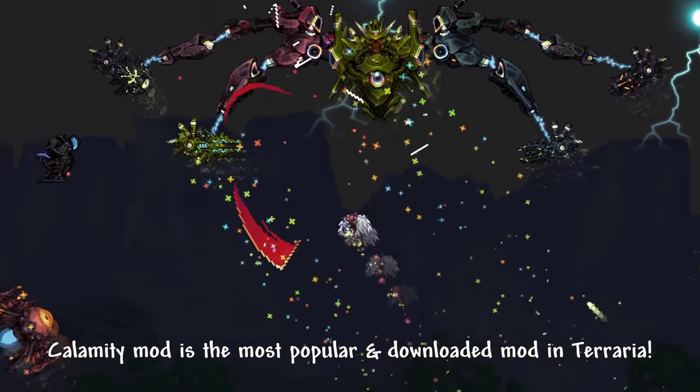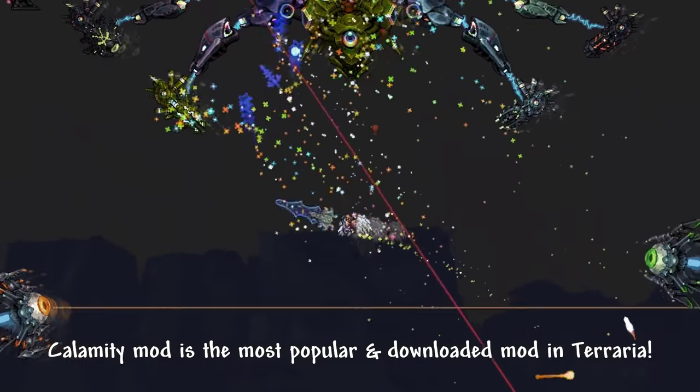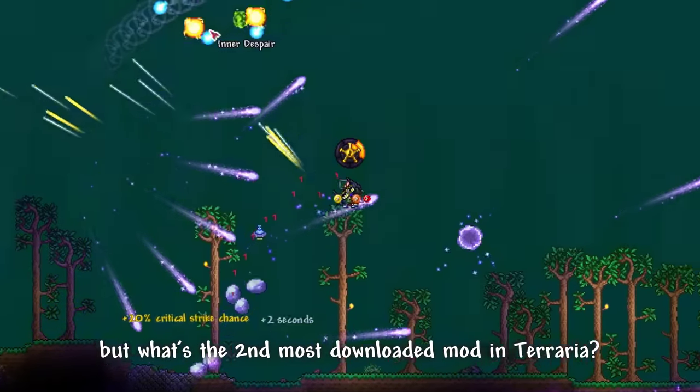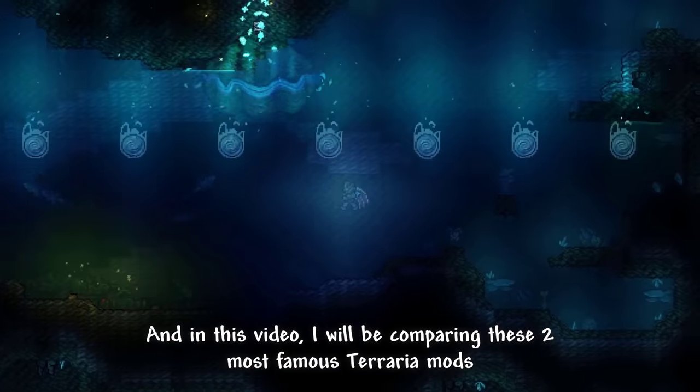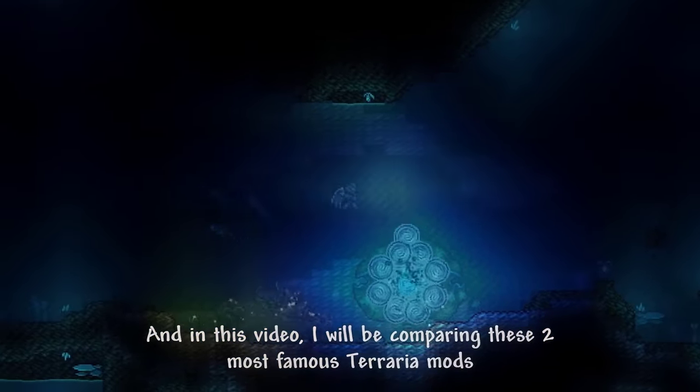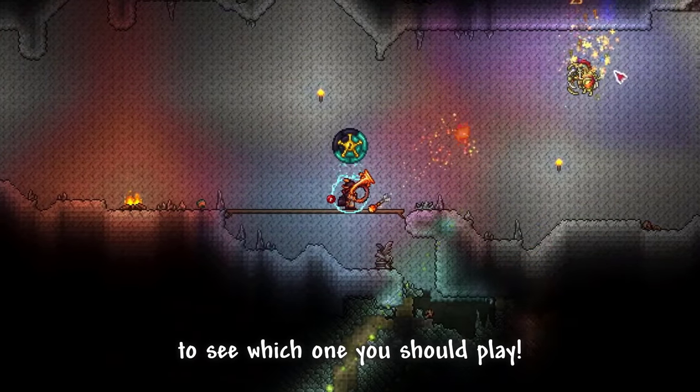Calamity mod is the most popular and downloaded mod in Terraria, but what is the second most downloaded mod in Terraria? That's right, it is Thorium mod. And in this video, I will be comparing these two most famous Terraria mods to see which one you should play.